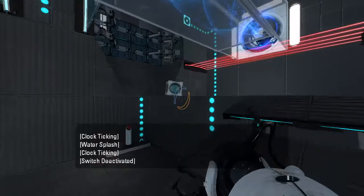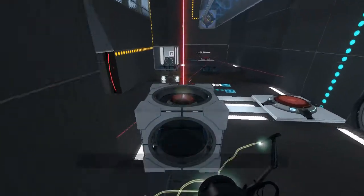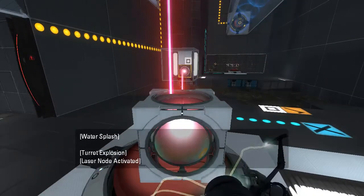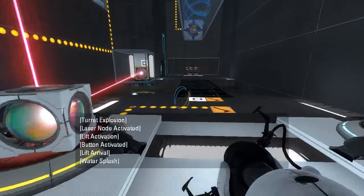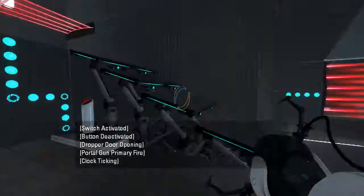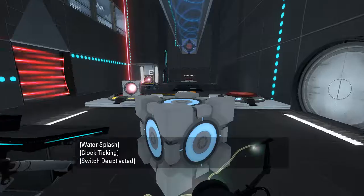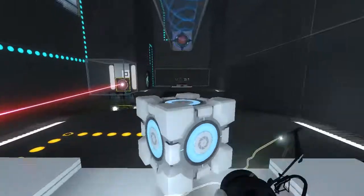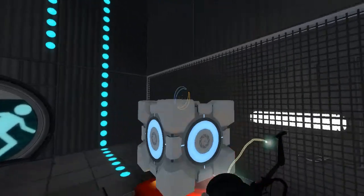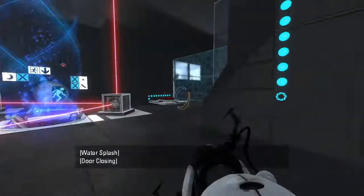Okay, that gets us said laser cube. With said laser cube, we can kill said turrets and point it at said laser catcher. There we go. And then we just want to recall the cube — we don't need that anymore. Then I guess we just walk over here and put it on the exit door button. Okay, that was a rather simple test. Alright, we're on to the next though.